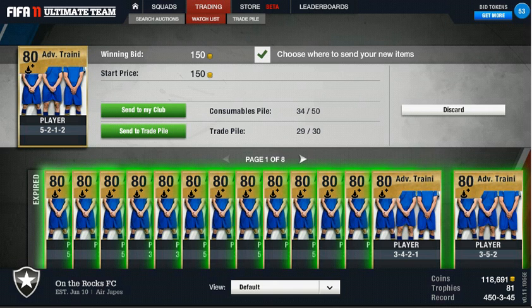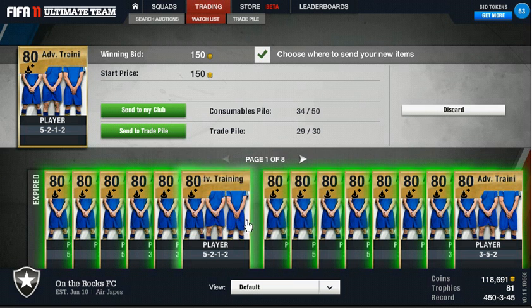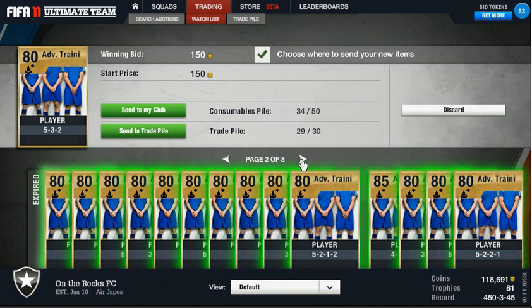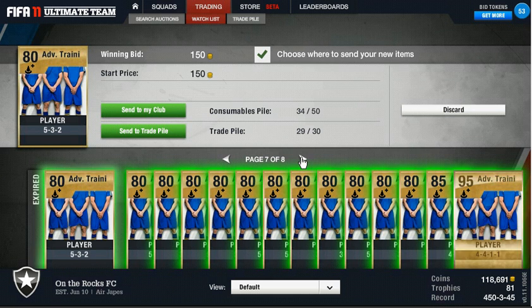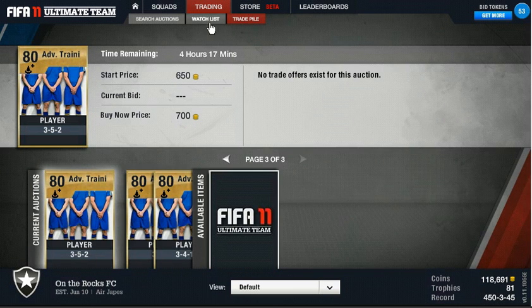First, guys, we're looking at the loot that I got yesterday during happy hour. I picked up almost all of these cards for 150 coins — really good buys in here. A couple of four-back formation cards, we'll scroll through and give you guys a look, even a rare card. Absolutely stunning stuff. I've got 20 pages of this on my Xbox, and I'll show you 8 pages here.